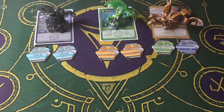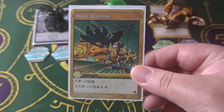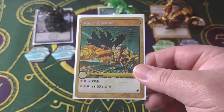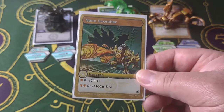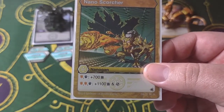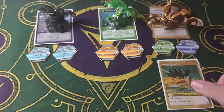Now we'll go into Nano Gon. First one I have is Nano Scorcher. If your team is holding an orange shield and a magic shield, it gives you plus 700B. But if an extra orange shield is on there, you can get plus 1100B and then steal a core, which is nice. I've mostly just used the first ability, but it's pretty solid — my favorite Arliss Nano Gon so far.